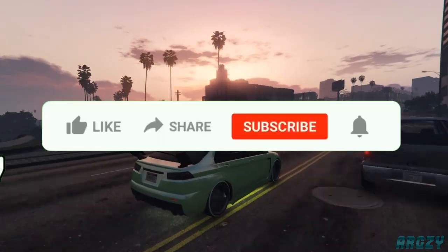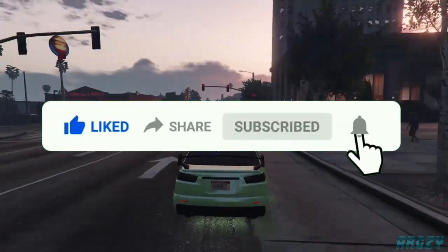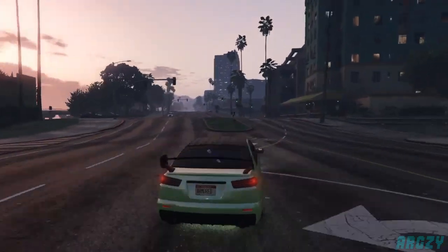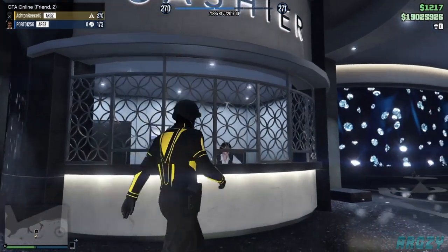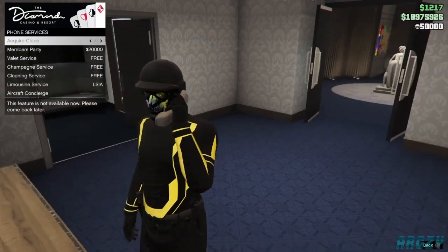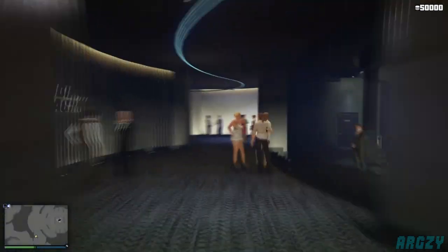This is a very simple glitch that has been out since the casino came out. Many people know about it, so if you already know it you can click off. This video is mainly for newer players in the GTA community so you can get your money up quickly. You can acquire chips from the reception or from inside your penthouse, then go to the slot machines, the inside horse track for horse betting, and more.